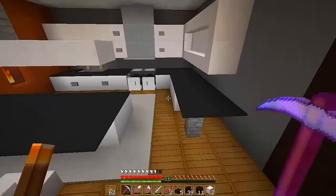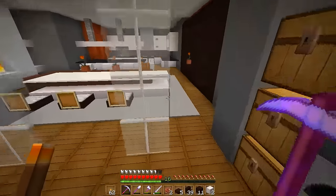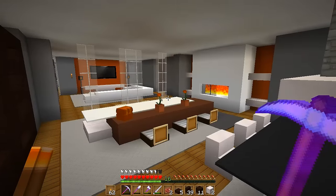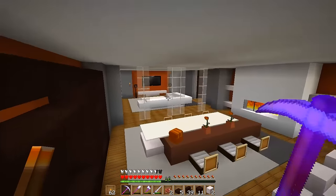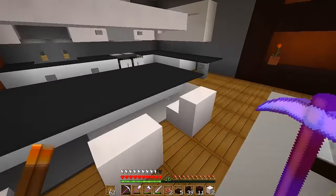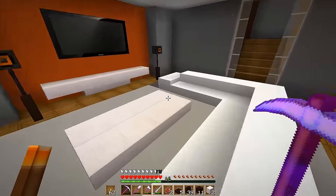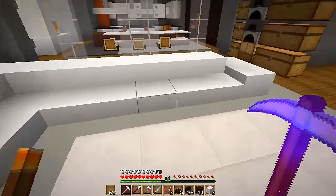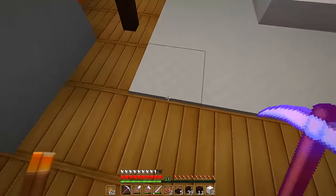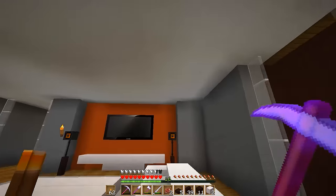As you can see in this area I've put some rugs down in the living room, the dining room, and the kitchen area. There are no torches anywhere - we've done the lighting with glowstone underneath all the rugs. This area was a little tricky because I didn't want the snow to melt, so I had to place the glowstone far away from the snow.